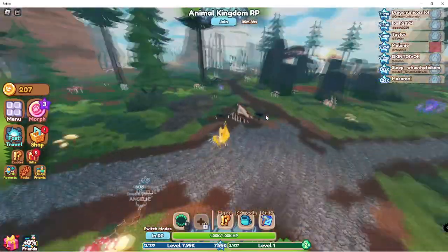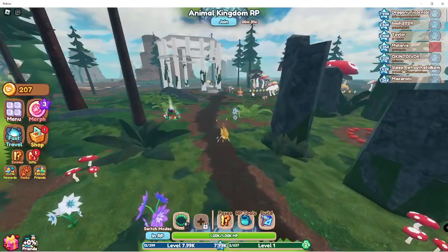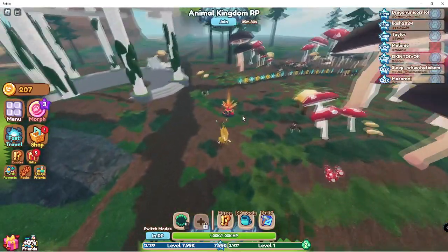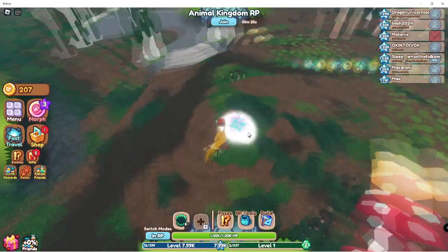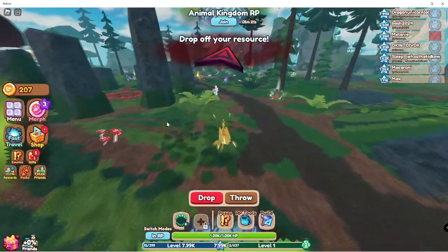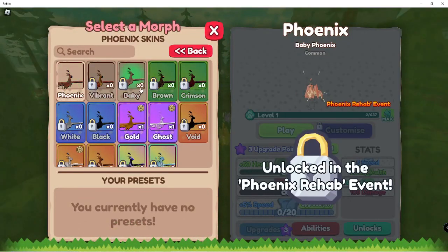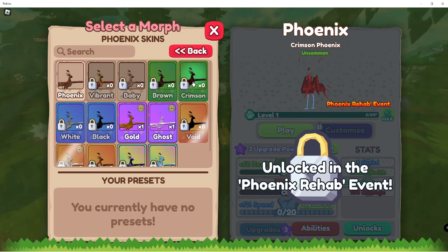It's gonna take so long to get 200. And it's only like a 1.5% chance to get the cool-looking skins. I hope I get the baby one — that's the one I really want. The little baby. It looks so cute, look how tiny it is. The vibrant one also looks really nice. Brown, crimson — that one looks really cool. Black, white — those ones look great. Actually all these look really cool, I just want the fancy one.